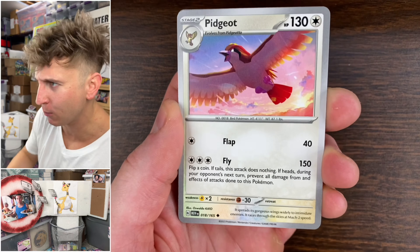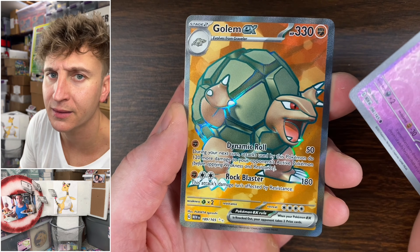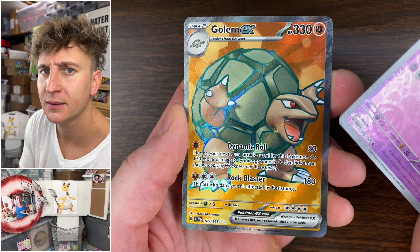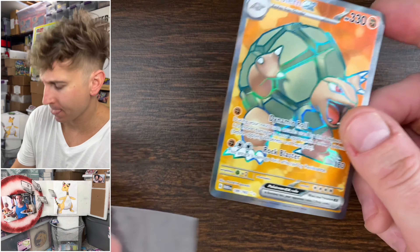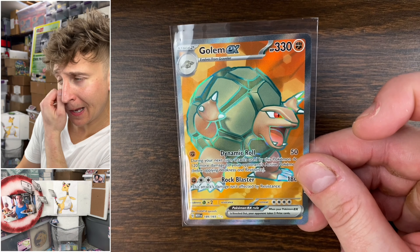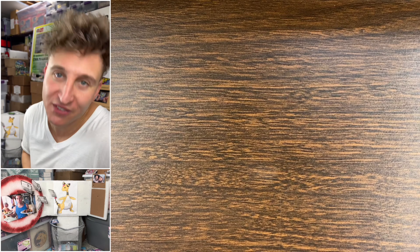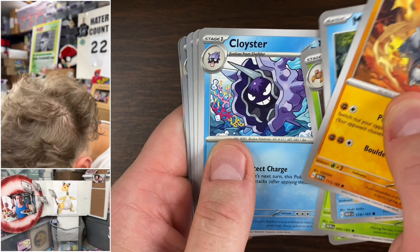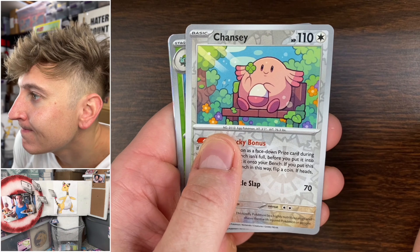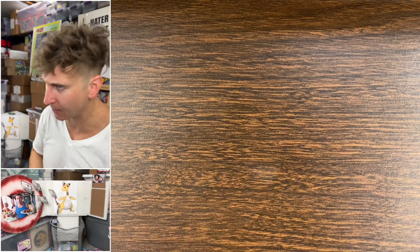Pidgeot, Omanyte, Zubat, Drowzee — Golem EX full art. It's very unfortunate. Golem EX full art from Scarlet Violet 151 — soulless. It's fine, we've got about 10 packs left.